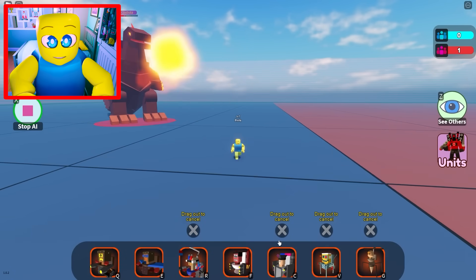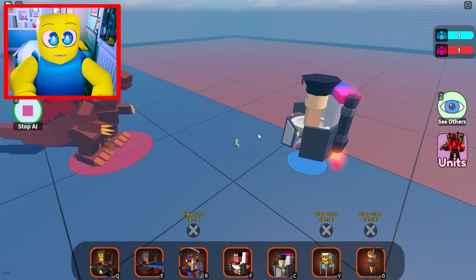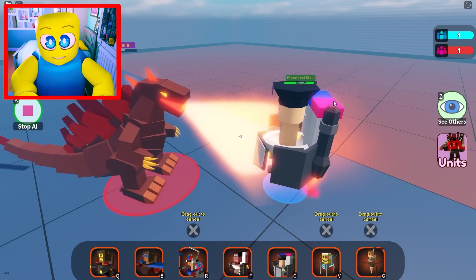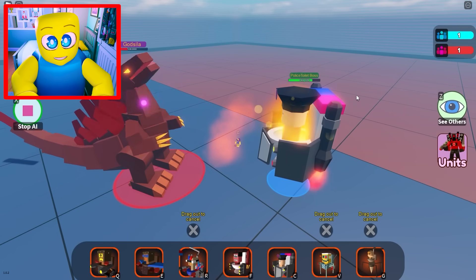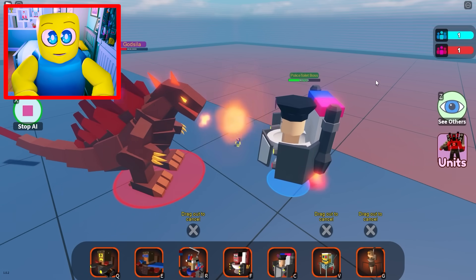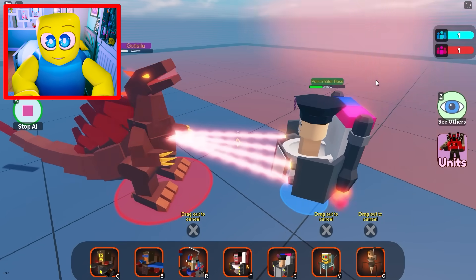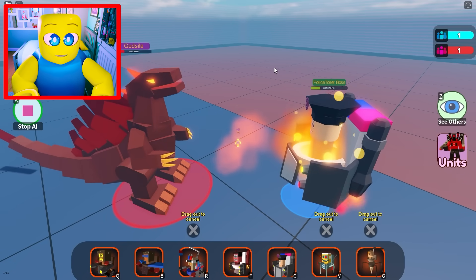Now we have the police toilet unit. Remember, the standard police toilet alone had so much HP it could take on Godzilla for a while — this one's the boss, so it's gonna have way more HP and it's gonna be absolutely insane. His HP is actually nuts and he's gonna be able to do a lot of damage to Godzilla. Hold on — the police toilet boss is taking him down to 5,000! I told you, that police toilet boss is OP!